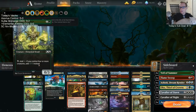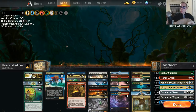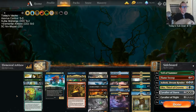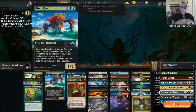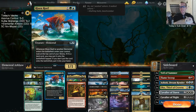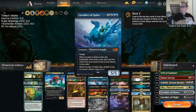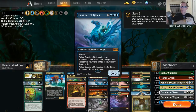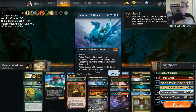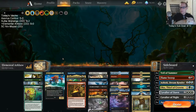With Arc Bow: pay five, tap it, discard a card, look at the top five cards, put one into play. If we're playing two cards a turn with Fires and discarding to Arc Bow, that's three cards a turn — so we need a lot of cards in hand. That's what the Elementals do. Risen Reef draws cards, and you can put extra lands into your hand to discard to Arc Bow. That's why I really want Cavalier of Gales — it draws three and puts two back on top.